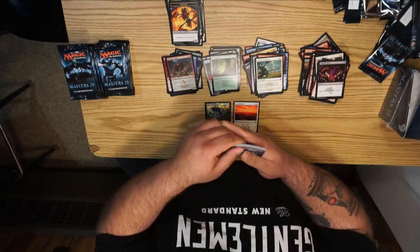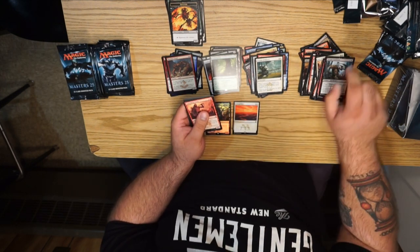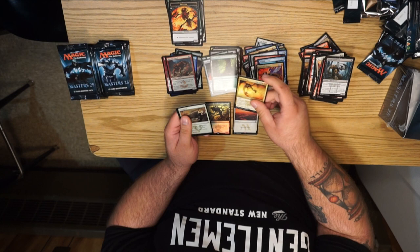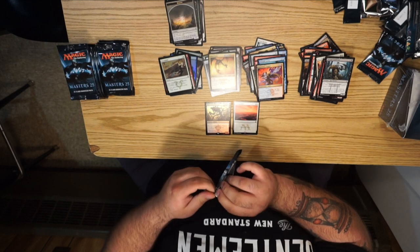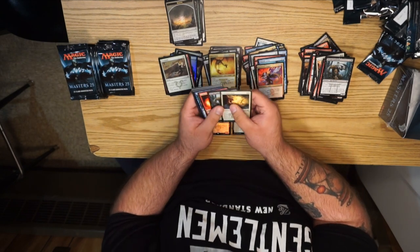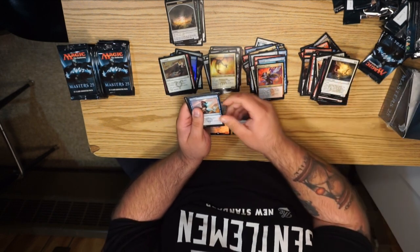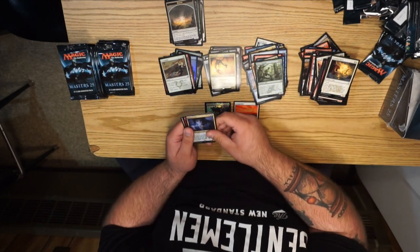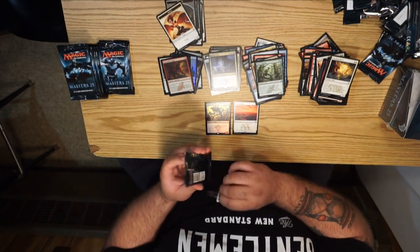See a Nezumi Cutthroat already — hooray for pauper. We got Enthralling Victor, Merfolk Looter, Quicksilver Dagger, Nicol Bolas, and a foil Cloudshift — plus that fun morph token again. First up, Squadron Hawk — reminds me of bad times in Standard many moons ago. Uncommons: Exclude, there's Stang — how are ya — Fierce Empath, and Notion Thief! And a foil Char-Toothed Cougar. But an angel token which I'm never gonna use.